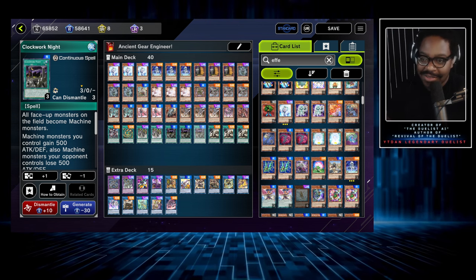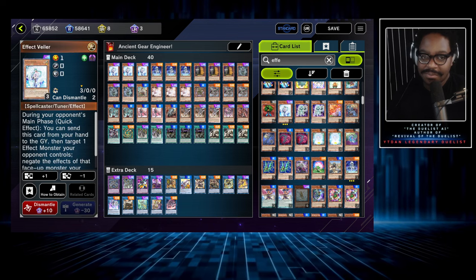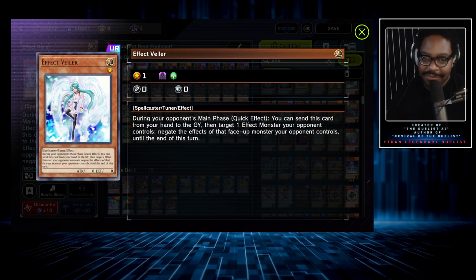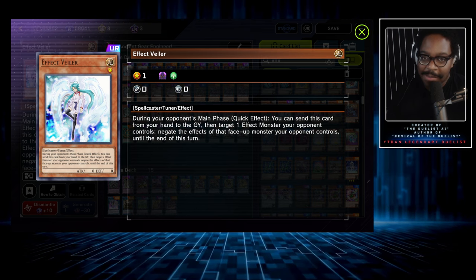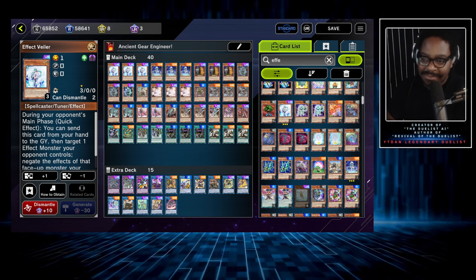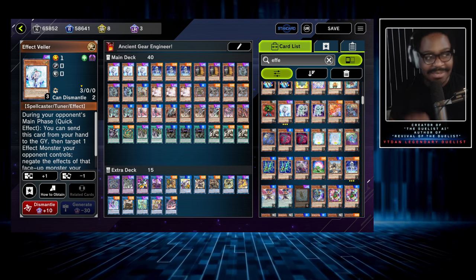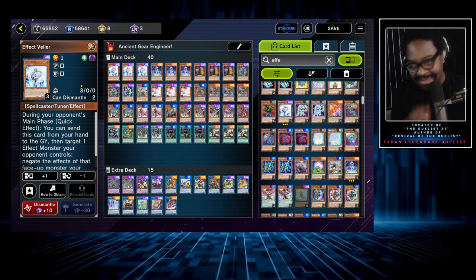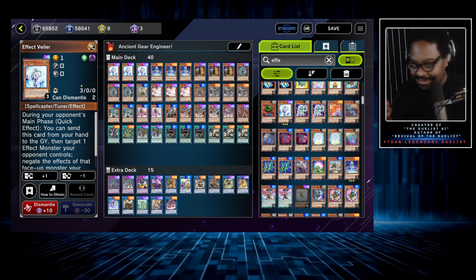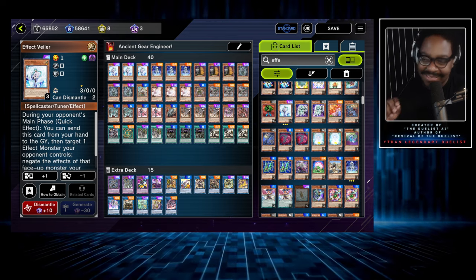There's lots of potential here. I actually had three copies of Forbidden Droplet, and I recently added three Effect Veilers — I'm going to probably run those Effect Veilers in the live stream later today. The Droplets is what I was using earlier, but I didn't like the inability to set the Droplet since there's a card that prevents setting. Let's jump into a replay and check it out.